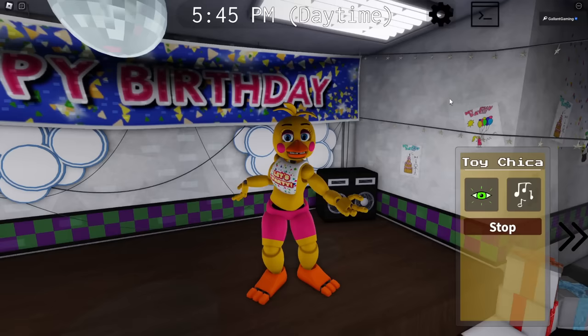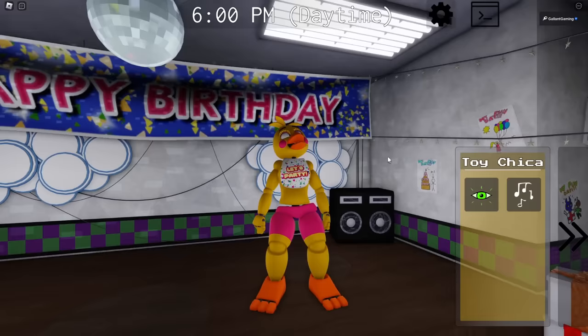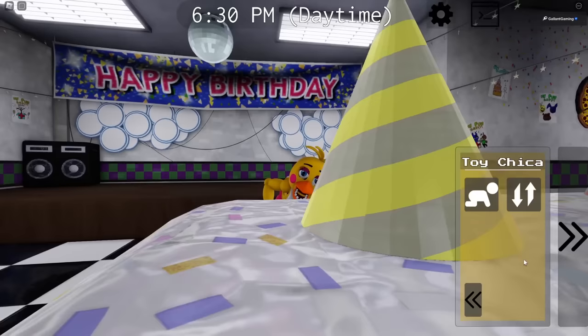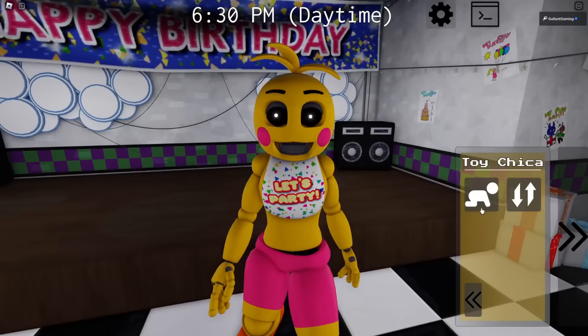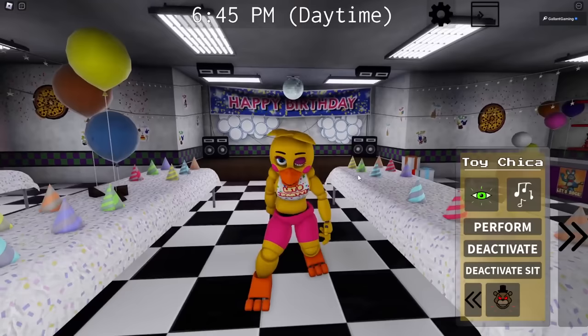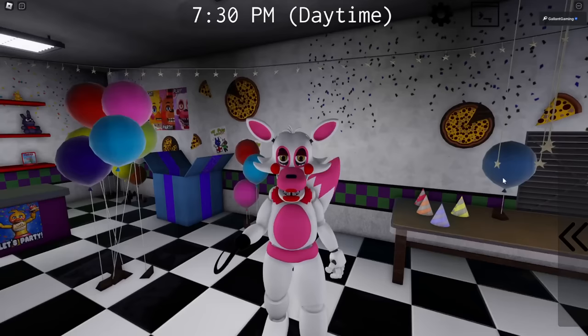Toy Chica has a perform where she just kind of flails her arms around, and a deactivate that's really creepy with her eyes rolling back into her head. The deactivate sit also has that same evil eye effect. She also has a crawl ability, and a beak and eyes toggle - classic look. At night something's wrong with her eye, and everything gets spooky. For the jumpscare, the eyes roll back again - that's scary.